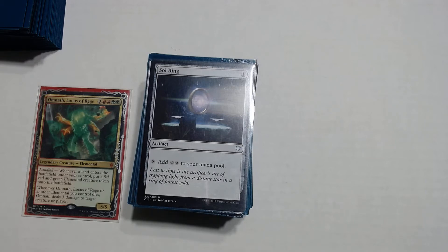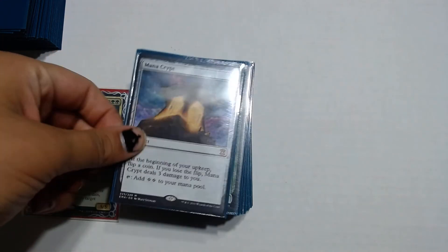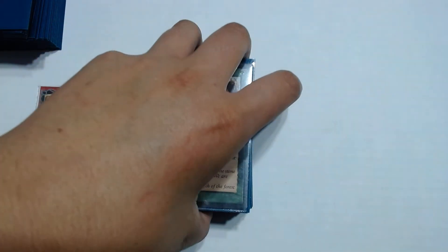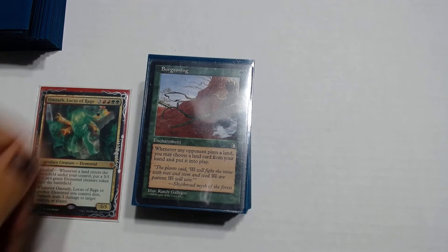Our next set is going to be a few more ramp spells. We have Sol Ring — the classic. We have Mana Crypt. We have Burgeoning, which is a one drop for green. Whenever an opponent plays a land, you may play a land card from your hand. So if you have 4 lands in your opening hand and Burgeoning, you play it turn one and by the next rotation you should have at least 4 lands on the field. Pretty cool.